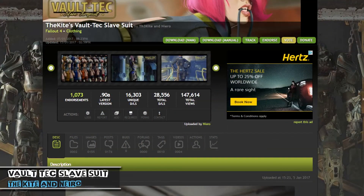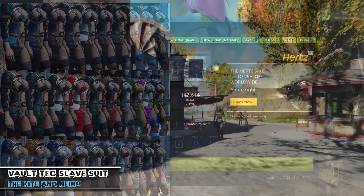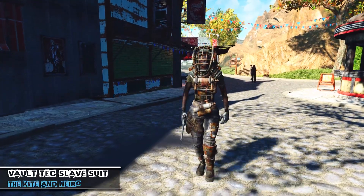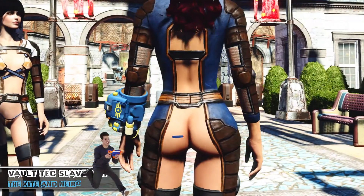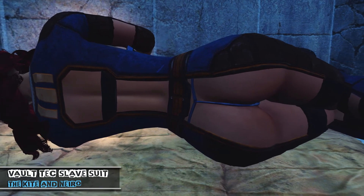Next up is the Kite Vault-Tec Slave Suit by the Kite and Nero. Now a good piece of clothing, in my opinion, would be designed to keep you warm, protected, and safe. This mod does none of those. What it does do is expose your dignities — boobs. If you get shot in the ass, you're gonna know about it. And it puts a whole new spin on the saying, waking up at the crack of dawn. Assuming your name's Dawn.